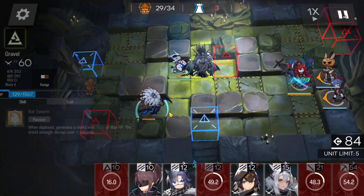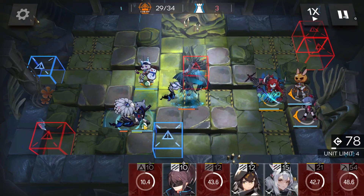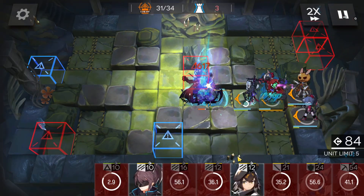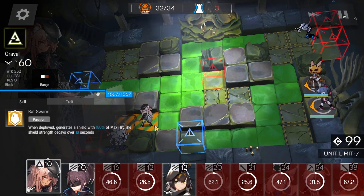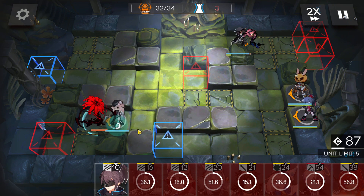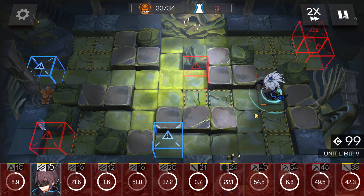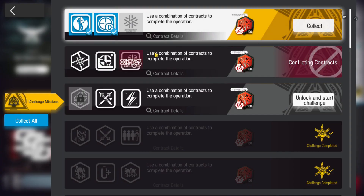Deploy a defender here to bait the auto-attacks and the skill from the boss. Keep stalling the flower here. Deploy someone here in front of Sultr to bait the attacks. Just retreat and go to the flower. Even if you let the flower leak, it's okay because you have 3 HP. He will just die. Really simple — challenge four done.